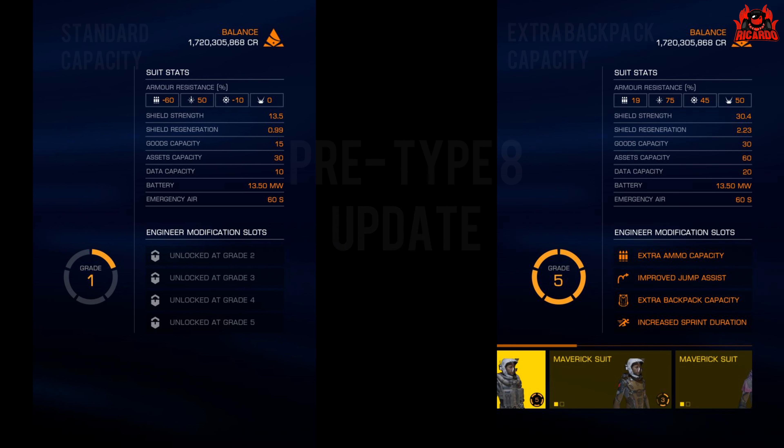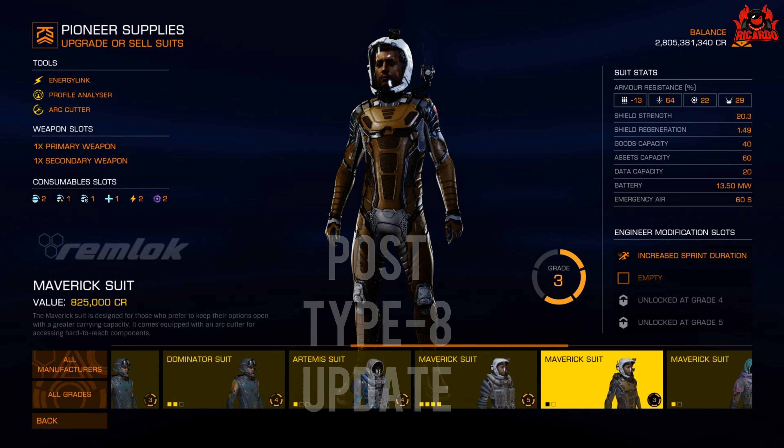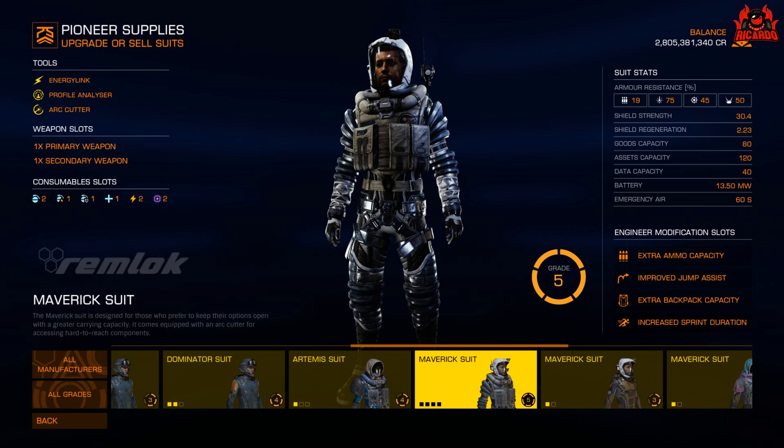With the Type-8 update that's going to change. Here is a suit post Type-8 update from the test server, which I was granted access to. The goods capacity has increased significantly — to the point where I get the same assets carrying capacity I would have had if I'd put in extra backpack space as an engineered modification. So the new base stats are: goods at 60, assets at 40, and data capacity at 20. And here's my engineered suit with the extra backpack capacity — goods capacity is up to 80, assets 120, and data capacity 40.